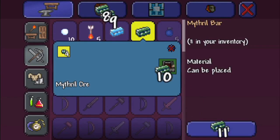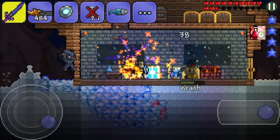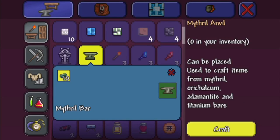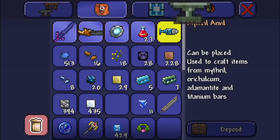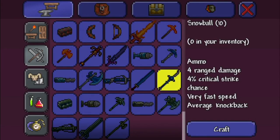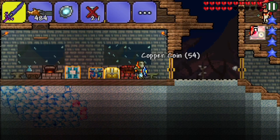There we go — yeah, we need four for that. So I was right, I hope. We probably need to craft some kind of place — yeah, we need the Mithril anvil to craft the Mithril drill. I believe that's how it works. Okay, so let's place it here and see. It looks like — yep, so what do we need for that? 15 Mithril bars and the Mithril anvil. So we have 7, and that means we need 8 more, which is 32 ore.